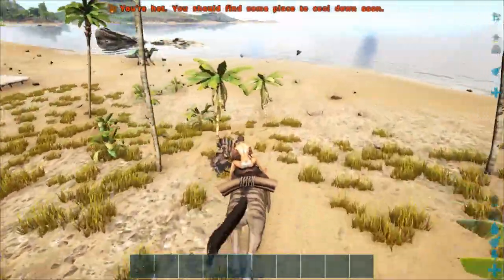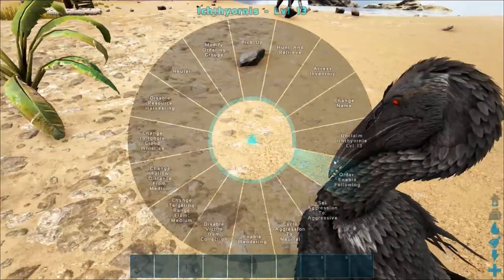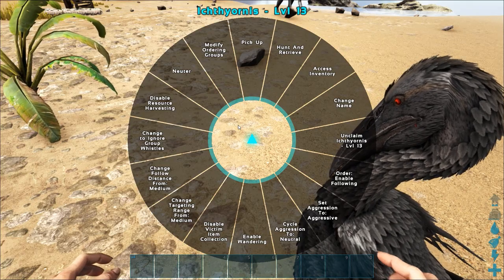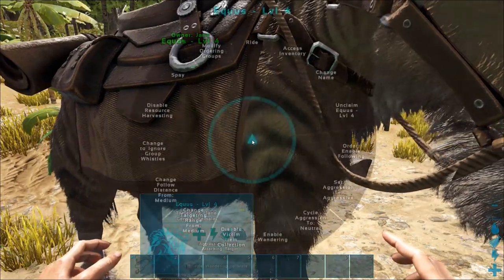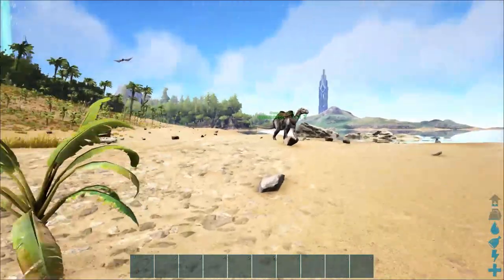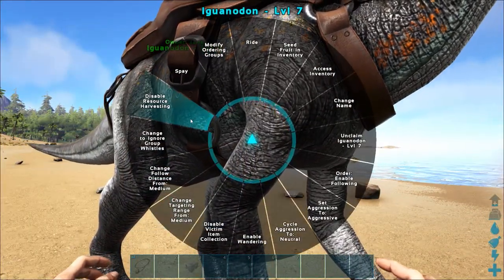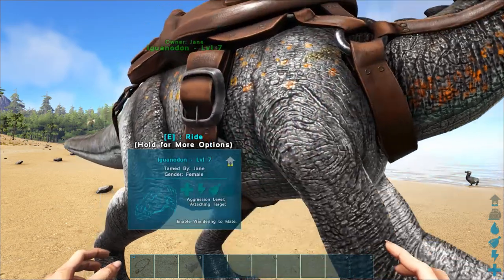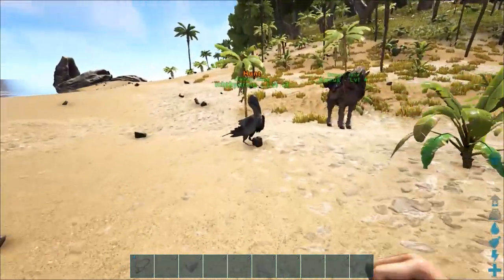All right, let's move on to the seagull. You can change his settings from targeting, disable resource harvesting - got it. Checking if there's anything special - resource harvesting, all right.